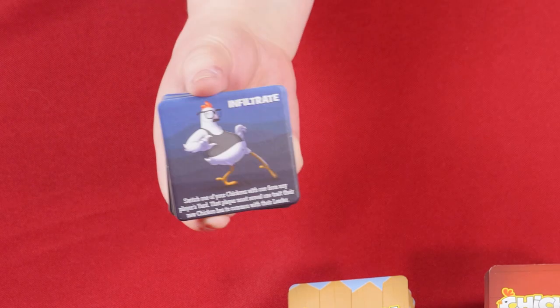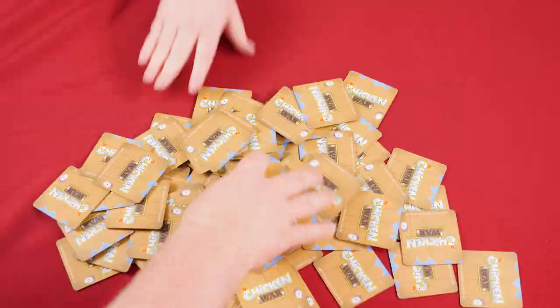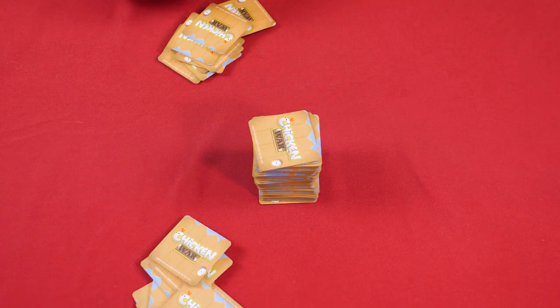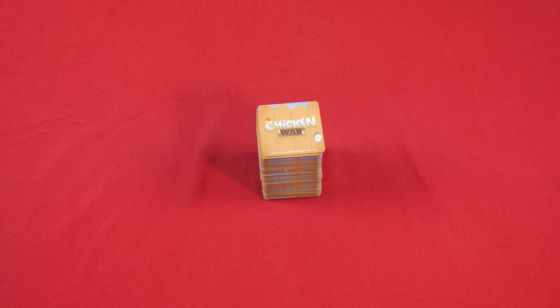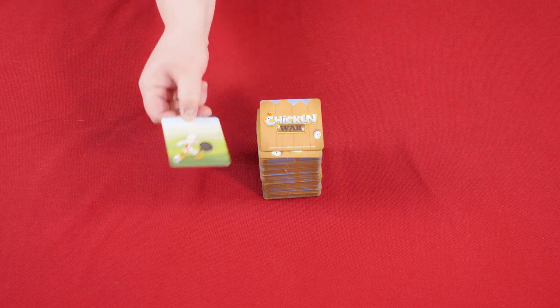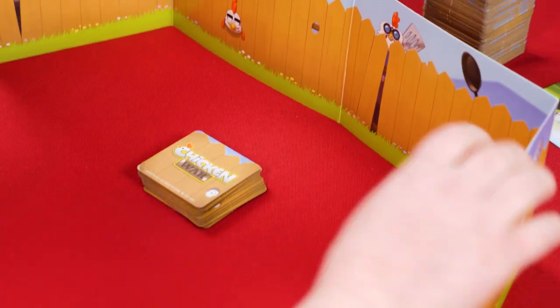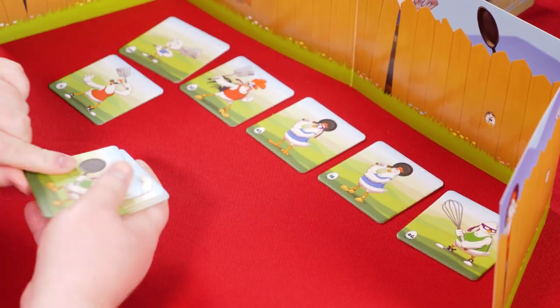To set up, first remove the twelve steal and infiltrate tiles from the deck. Then shuffle the chicken tiles and deal ten to each player. Place the remainder of the chicken tiles face down in the middle of the table to form the draw deck, and reveal the top tile to start the discard pile.